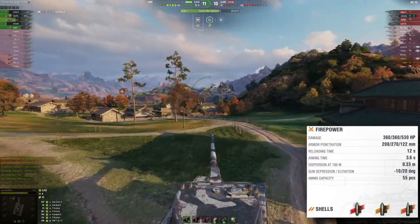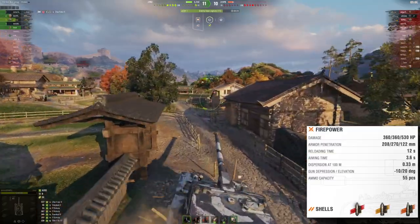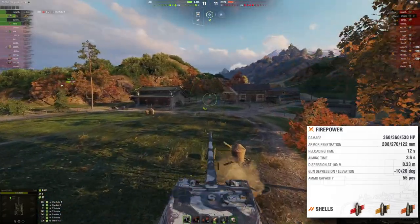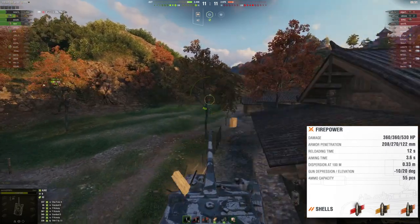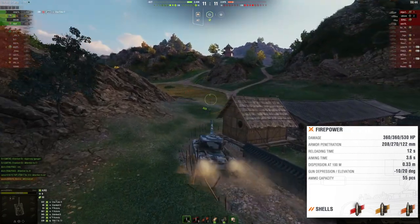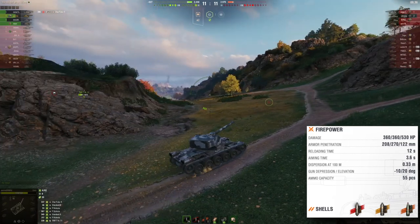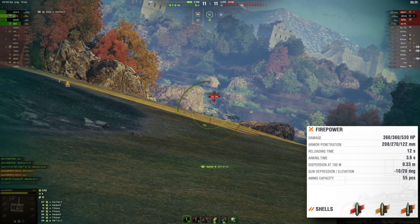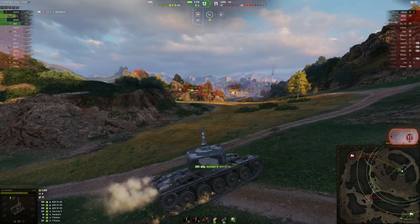Standard penetration is 208, premium HEAT is 270 — premium tank-ish numbers. The main talking point is that 122mm HE penetration. Reload time is 12 seconds for 360 alpha, which is not great, but if you can tap that HE key it's pretty nice. Aiming time is 3.6 seconds — not ideal for quick sniping. But accuracy is indeed very good for a heavy tank — 0.33 stock, easily boosted under 0.3, so you can hit some sniping shots. The aiming time is still questionable, though it depends on the final gun stabilization numbers.